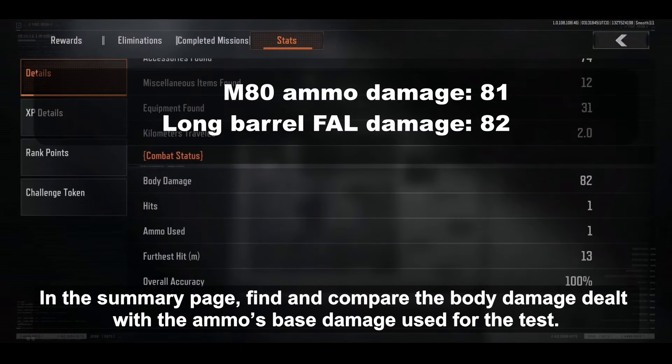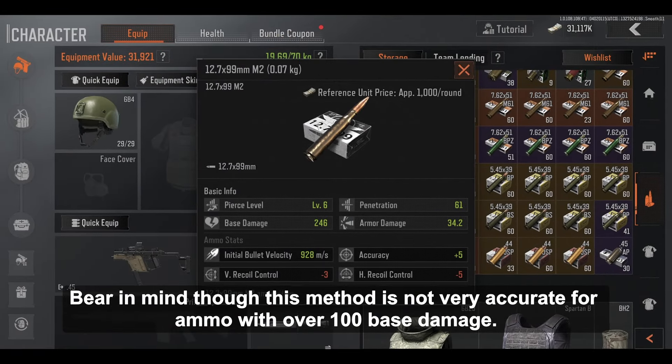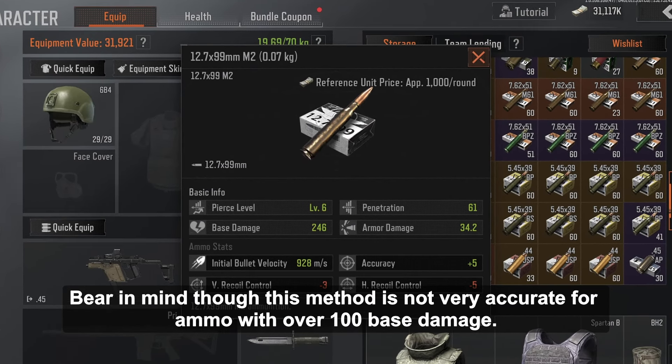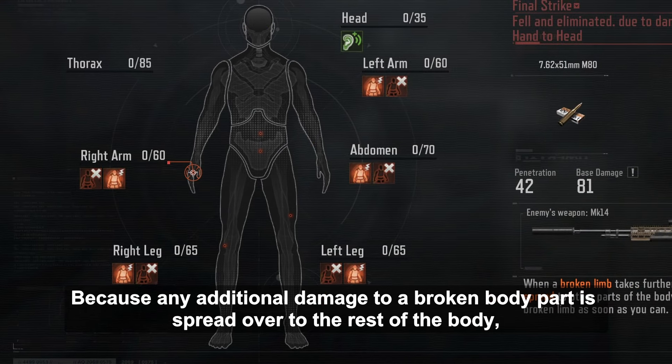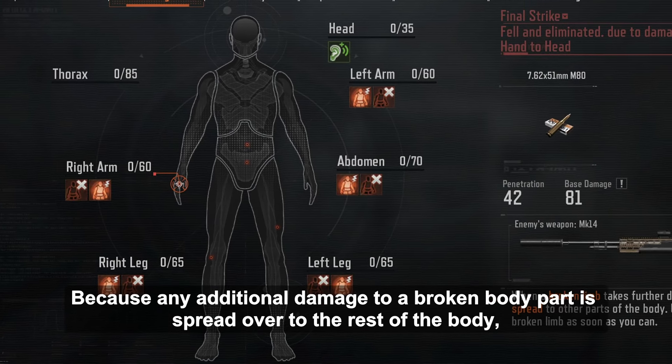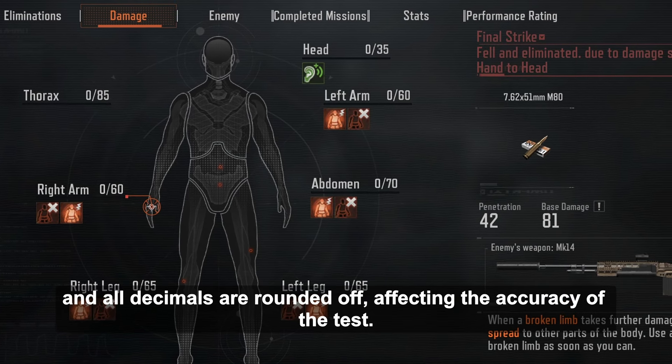In the summary page, find and compare the body damage dealt with the ammo's base damage used for the test. Bear in mind though, this method is not very accurate for ammo with over 100 base damage. Because any additional damage to a broken body part is spread over to the rest of the body, and all decimals are rounded off, affecting the accuracy of the test.